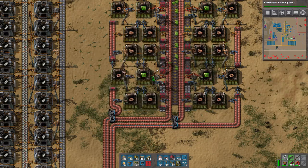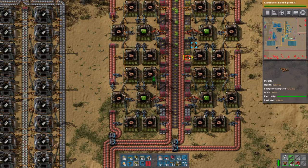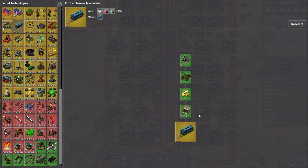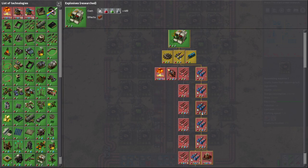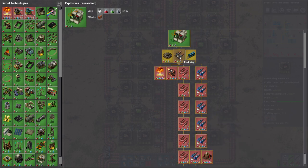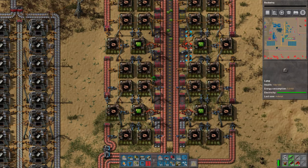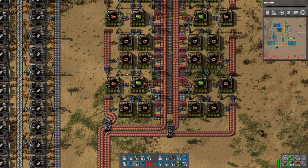We got the boom-boom now. So if I had played with cliffs on, I would now be able to get cliff explosives. But I didn't play with cliffs on. Obviously there are atomic bombs here, there's some explosive rocketry, and actually some of the rocketry upgrades are required for the rocket silo. You need a couple of the rocket shooting speed upgrades. We could just kind of work our way to that — we're going to have to do it eventually, so might as well. It doesn't require a lot of green chips, so it's definitely a good thing to go after.